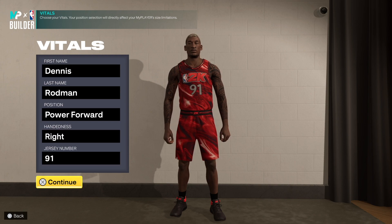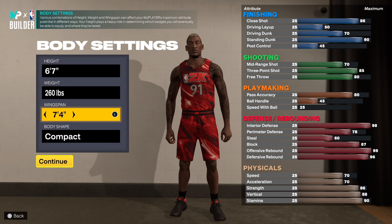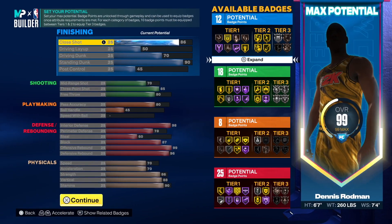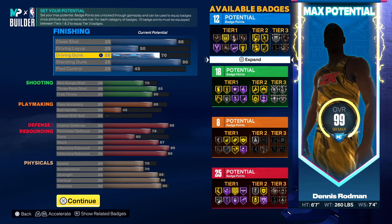First and last name: Powerful Right Hand, 91 overall — this is Rod. You want to go six-seven, 260 pounds, and go compact. Look at the attributes. The 86 close shot means you're going to be able to finish under the rim — close shot, type range, any type of close shot animation. The 70 driving dunk is all you need for fast breaks and backdoor cuts.